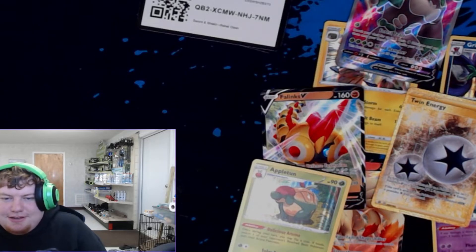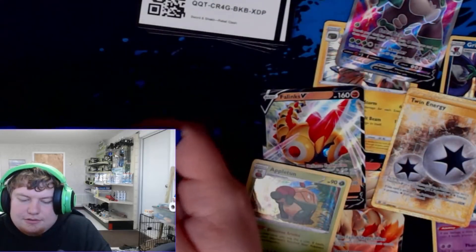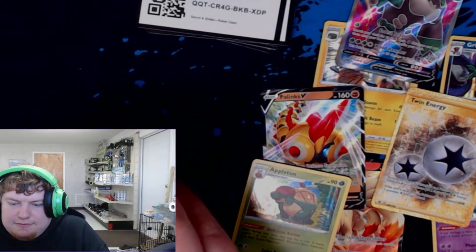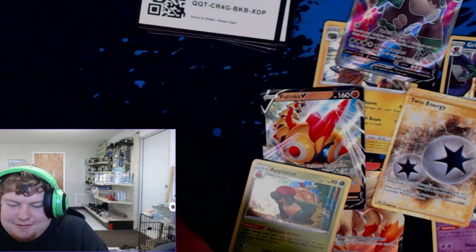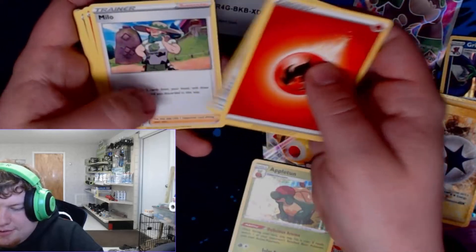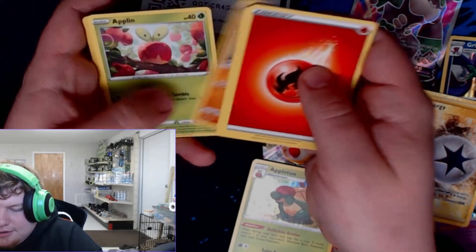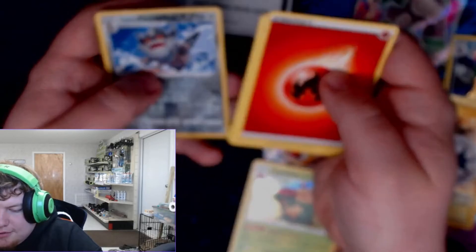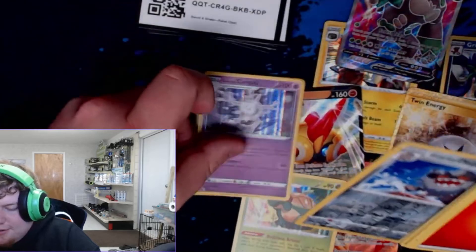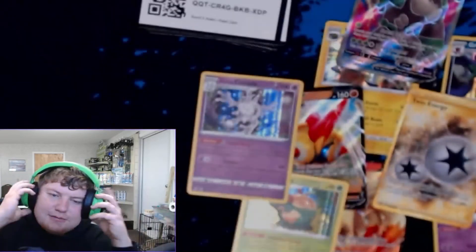Alright, let's see what the last card in this is going to be. Energy, Drakloak, Bronzong, Milo, Vulpix, Koffing, Shinx, Galarian Yamask, Applin. Reverse Perrserker, and... Holo Rare Galarian Cursola. Not a bad way to finish it.